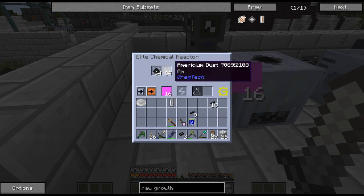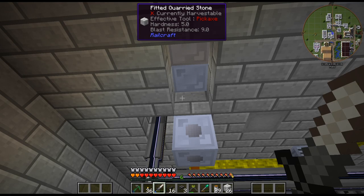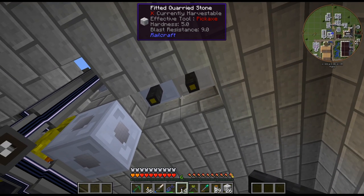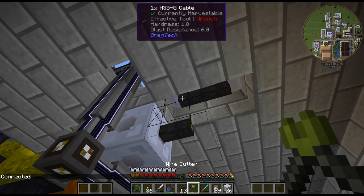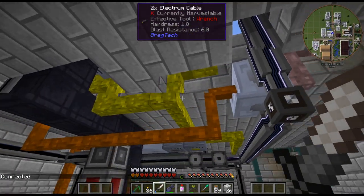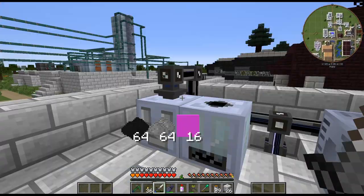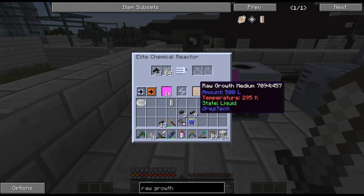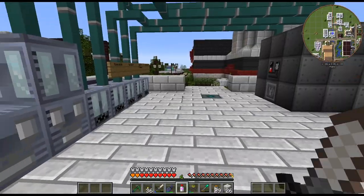So we got our mericium, we got our black plutonium, and these circuits are freaking expensive — holy cow. Crystal circuits are just so much cheaper, I mean they are cheaper, you just need so many more of them. That should work. I don't think that's going to cause an issue with my cables — I've been very generous with the amount of amps. There is the raw growth medium. We'll put that right into the fluid heater.